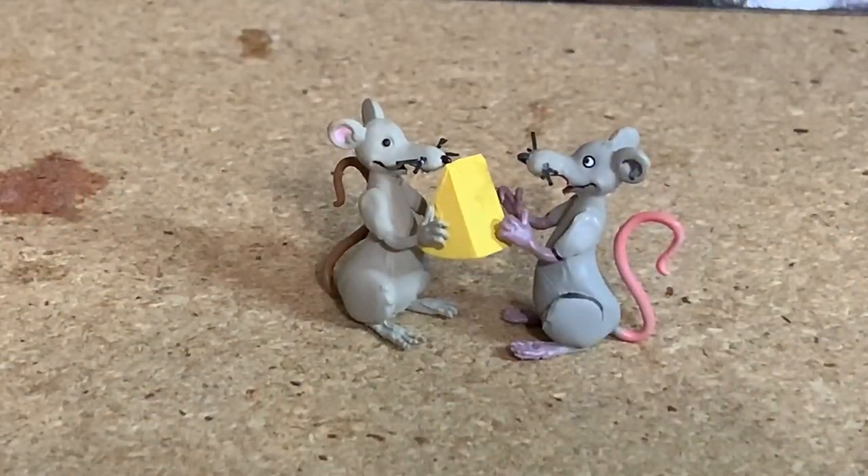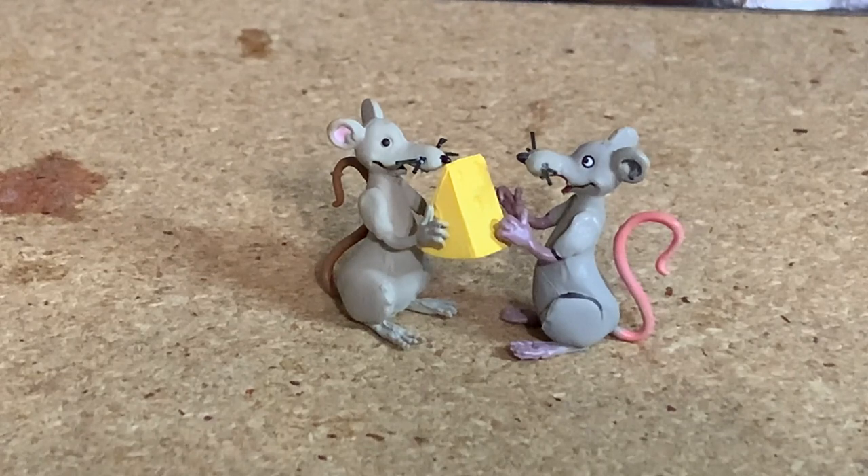Here are the two rat figures. They appear to be the exact same sculpt but they are painted quite differently. The one on the right with the pink tail is the one that came with Splinter. The one on the left with the brown tail is this new one. The new one has blank black eyes, whereas the one on the right has cartoony white eyes with black pupils. Also more purpley hands and feet on the original one. So even though they are the same sculpts, they are indeed a variant of the same figure, which is kind of neat.